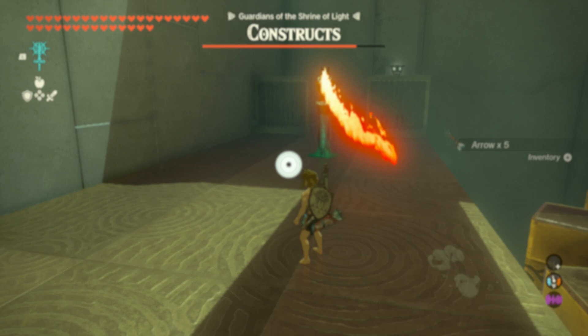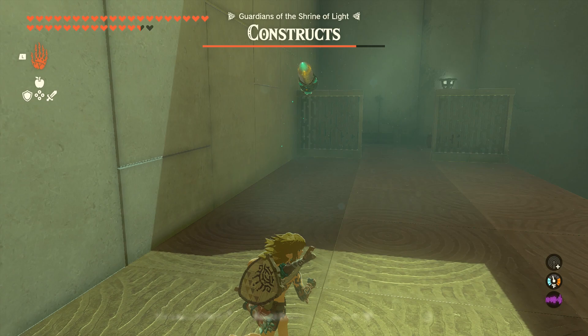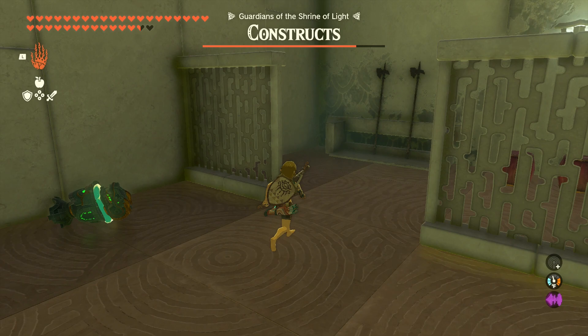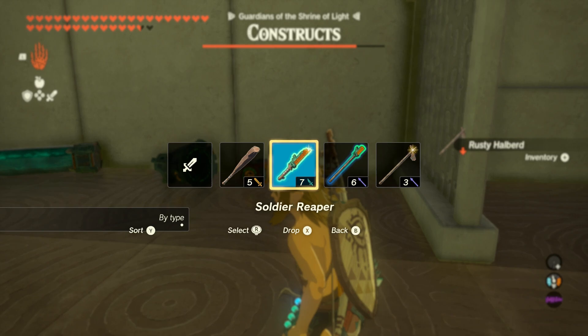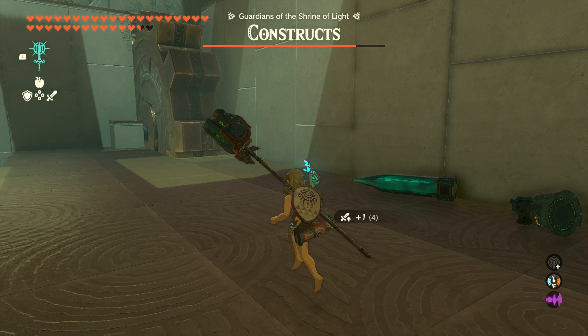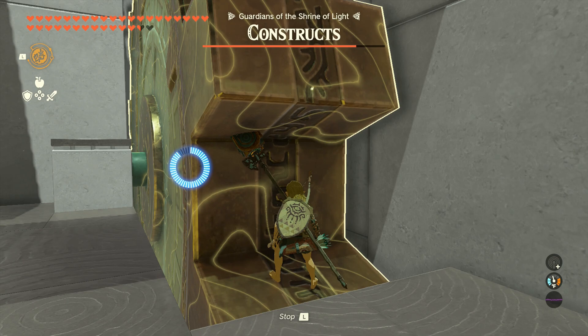For this object right here, you want to take out the Ultra Hand, target the spike, and then just lay it flat. If you'd like, you can detach it, and then detach the Stabilizer from the Flame Emitter and fuse the Flame Emitter to a weapon. I highly recommend taking another Rusty Halberd for this — this way you have plenty of weapons to work with in the Shrine. Go ahead and fuse the Flame Emitter to that Rusty Halberd, and now it's time to kill the rest of the constructs.